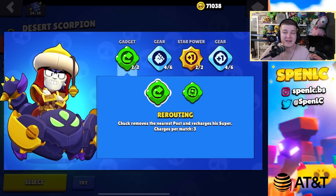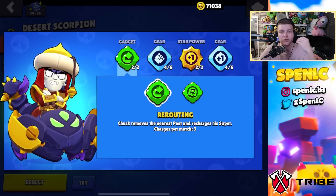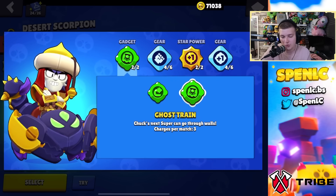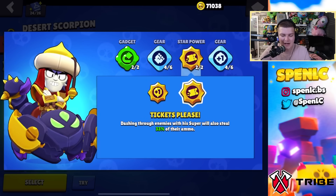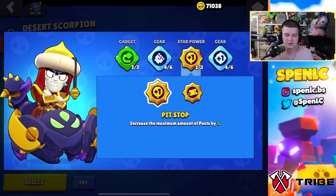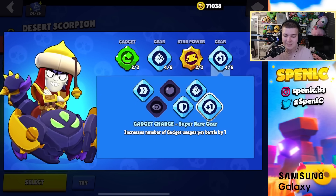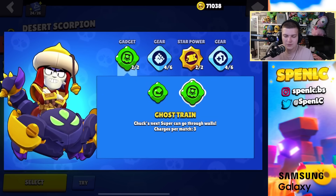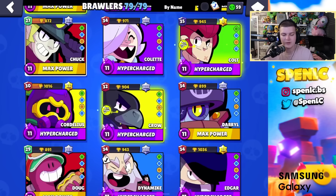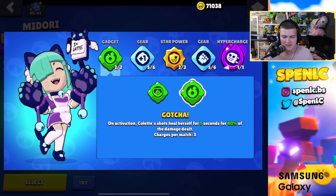Chuck: rerouting gadget is best overall — it's hard to get the last post onto the safe, but with rerouting you can super to the furthest post and redirect it, which is why it's better, especially on heist. For star powers, the extra pole is good in some modes but tickets please is also viable. For gears, shield gear to keep tanking and staying aggressive — gadget charge if using rerouting specifically.